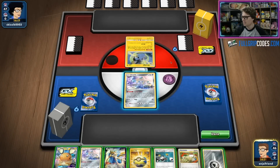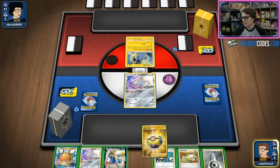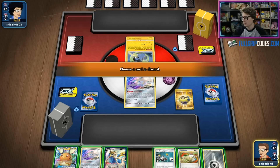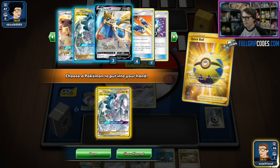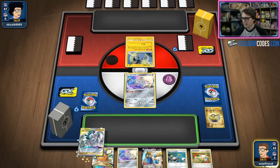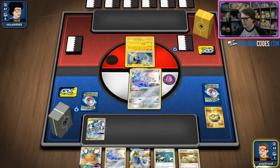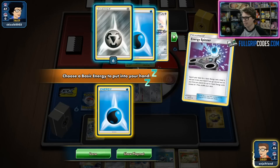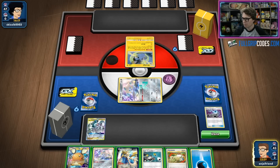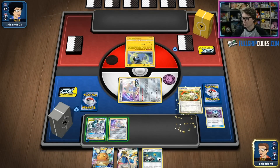It looks like we are playing against a Nuzzle deck — I have not seen that deck in a while, so I'm looking forward to this. We can Quick Ball away for an Arceus Dialga Palkia and then just Dede-change, so I'm looking forward to that. We can get this Jirachi out, Stellar Wish, and switch into another Jirachi. We actually got an Energy Spinner so I can go get myself the Water Energy, which is the hardest energy to find in the deck.